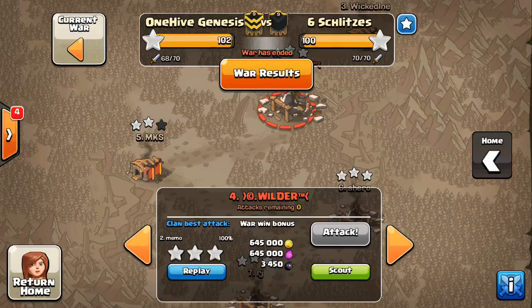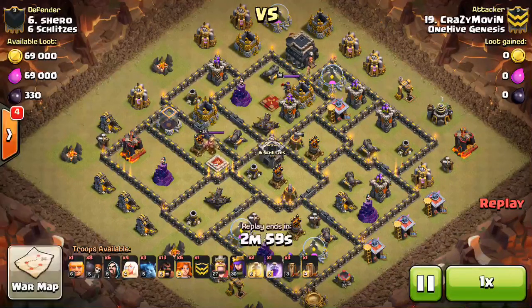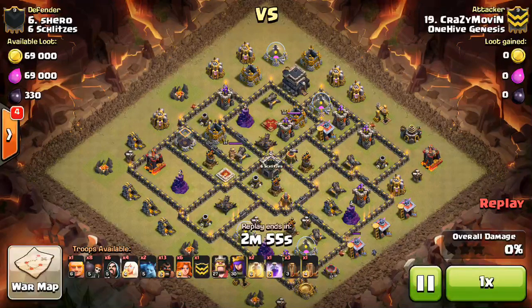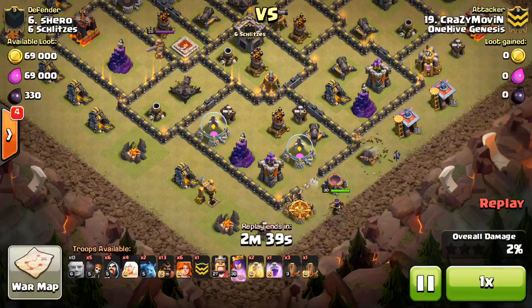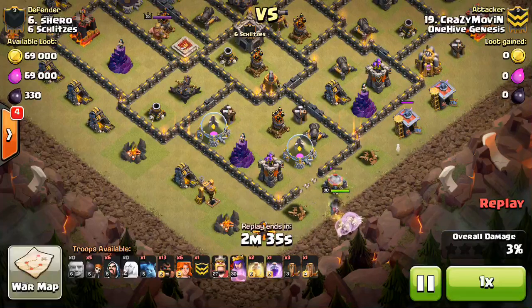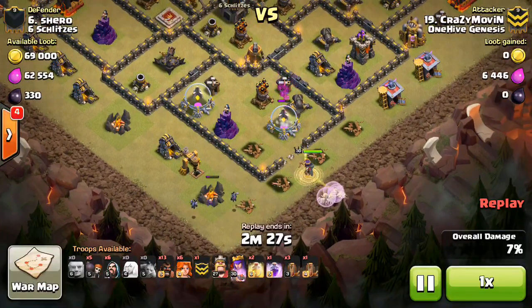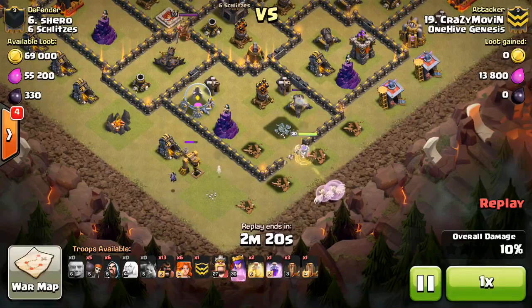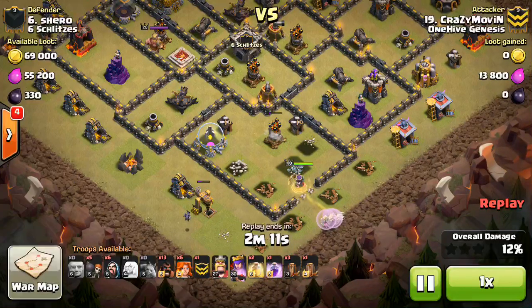Alright, two Town Hall 9 attacks. I'm going to show number 6 and then go all the way to the bottom of the enemy clan for the other one. We're looking at Crazy Moving taking on number 6 and doing a nice GovAlko. Drops in a Giant and Minion to create the funnel for the Queen Walk — there's the Wall Breakers to let the Queen into the compartment. She'll just kind of make her way in on her own, but drops those Minions in anyway to help make sure she stays in there and doesn't walk out. Going ahead and fast-forwarding a little because she does take a while just taking out these defenses. One Air Sweeper is going to push the healers back, and you'll see that does have an impact in just a moment.